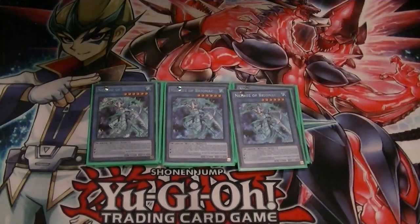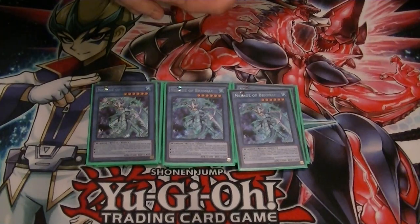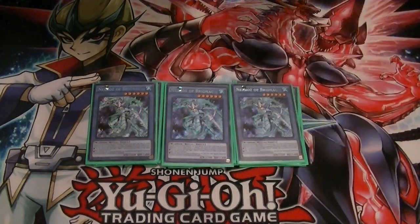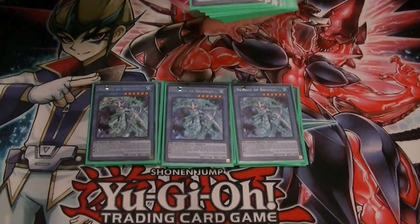We got 3 Bryo. This lets you search out any Necroze ritual monster from your deck and add it to your hand. Plus, if you do end up having to summon it, it can bounce back 2 cards that were special summoned from the extra deck, so that's really good.